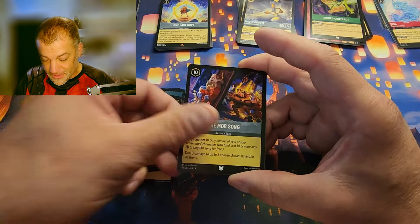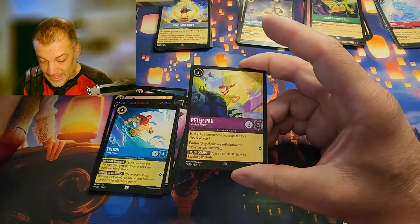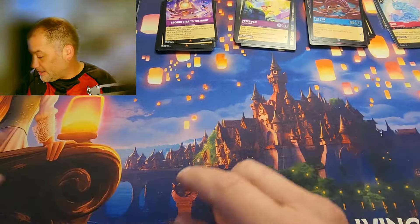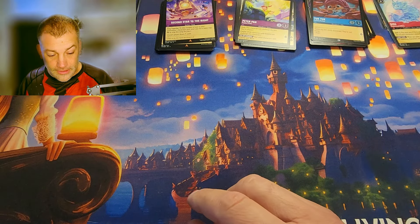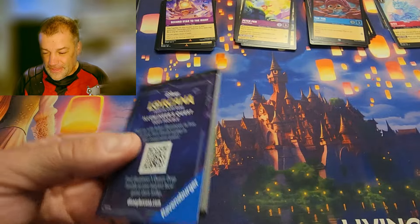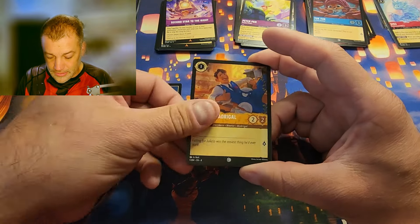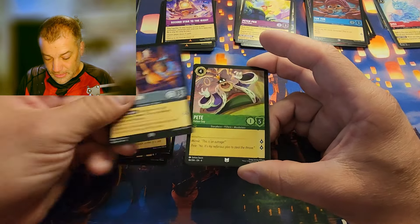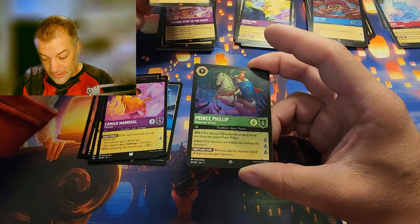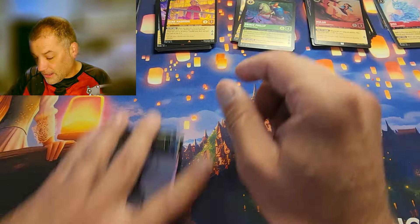Next pack: Vitalosphere, The Mob Song, Mulan, Triton, Second Star to the Right for the rare, Peter Pan for the super rare, the foil is Tuk Tuk. It's gotta be — two legendaries in a box seems fair even though there's only like four in a booster box. Next pack: Training Grounds, Magic Broom, Pete, Sign the Scroll, Alma for the rare, Prince Philip for the super rare, the foil is Mulan: Enemy of Entanglement.